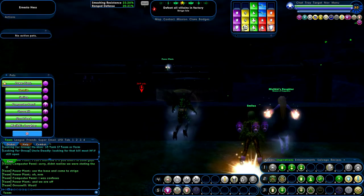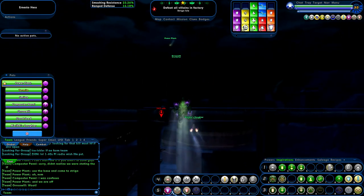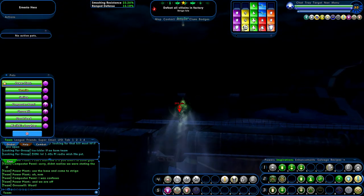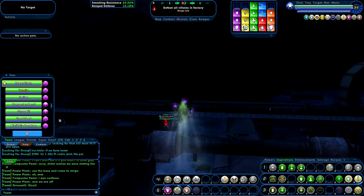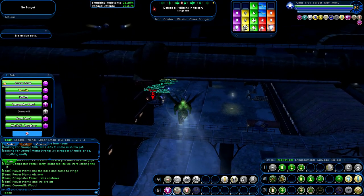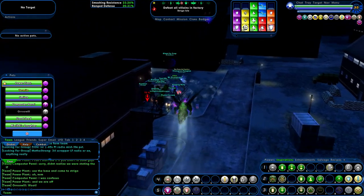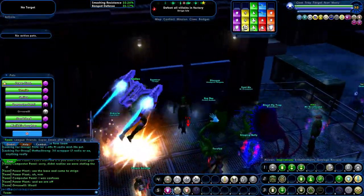Okay, we have two teams going tonight — a team of seven and the other team has seven people too, in our supergroup. Our first mission, we have to defeat all villains in the factory. Ernesto Hess is our contact in this story arc, and there's some mighty strange things going on in the council. We need to get to the bottom of this.